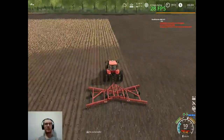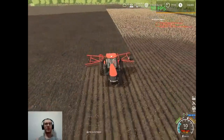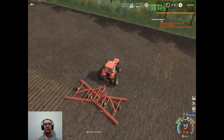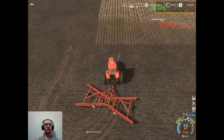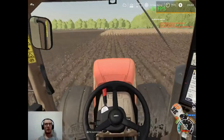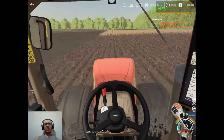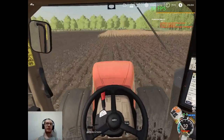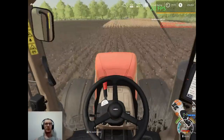I definitely want to upgrade our disc after we sell our crop and have a little more money — just so spring tillage goes a little bit faster. We also still need to pick up a snow blower, so we can move snow come winter. Either a snow blower, a blade, or something to push with. Our 7R does have the ability to have a front loader attachment on it, so we could put loader brackets on it, buy a loader and bucket, and use that to move snow too.